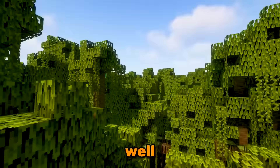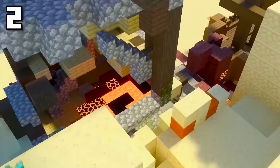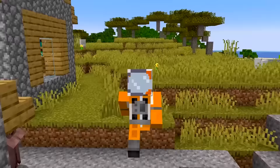This mangrove forest is super rare — not necessarily the forest itself, but what's at the end of it: the world's first quintuple structure. There's a village, a ruined portal, a pillager outpost, a shipwreck, and a desert fortress all in the same place.